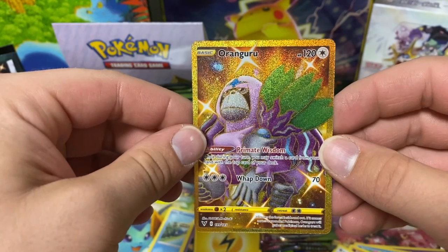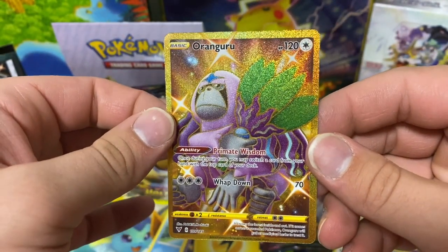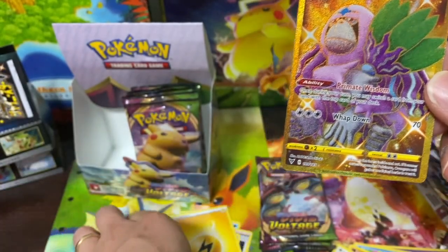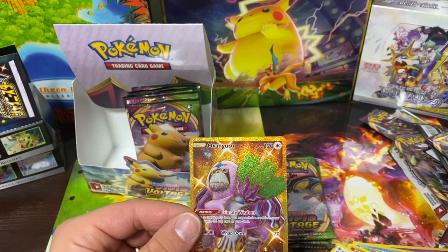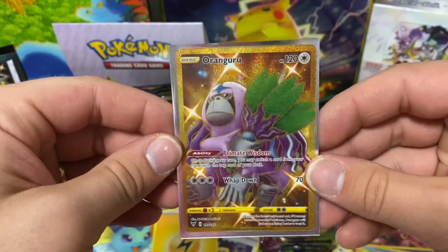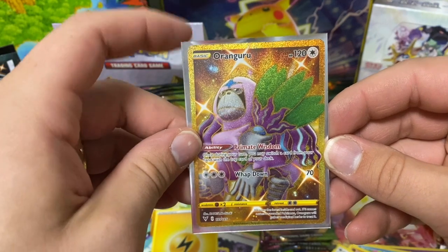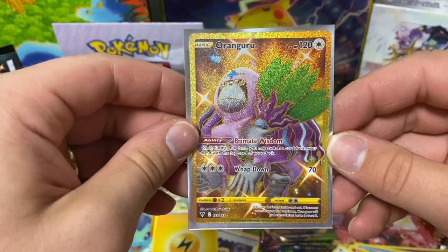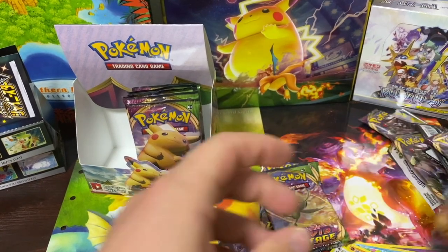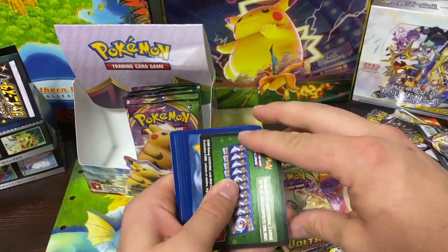It might not be a 10 but we'll check the average for it. I gotta sleeve this — are you kidding me right now?! And that's what happens — I pre-ordered 12 boxes months, like six weeks, before it came out. This is what happens when you open it. You gotta be on top of things. That is crazy — Gigantamax Pikachu! So cool. Only a couple more packs — we already got two amazing rares, an ultra rare, and the gigantic Gigantamax Pikachu. That's crazy.